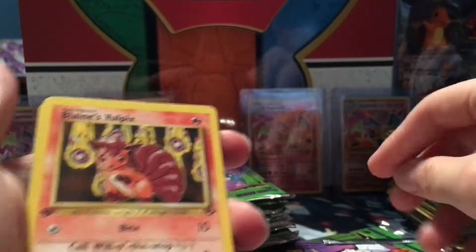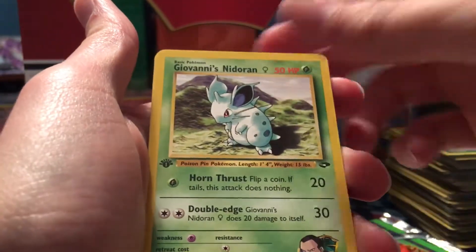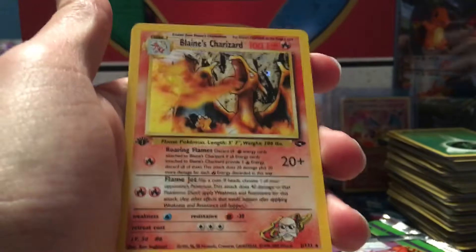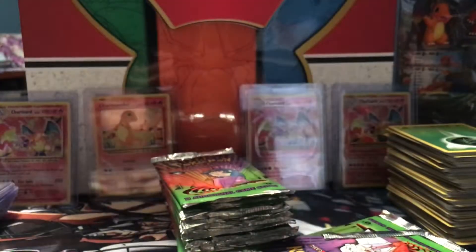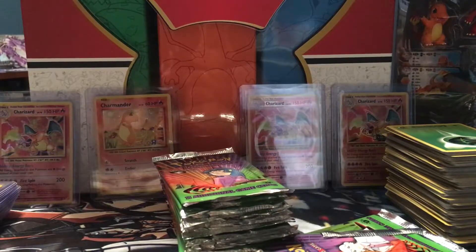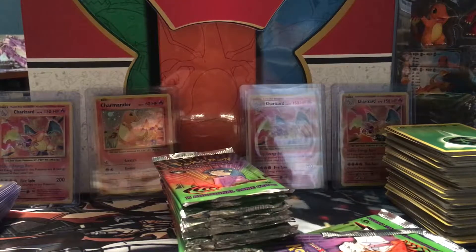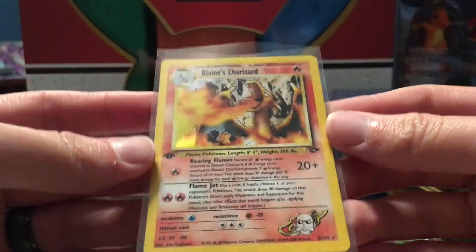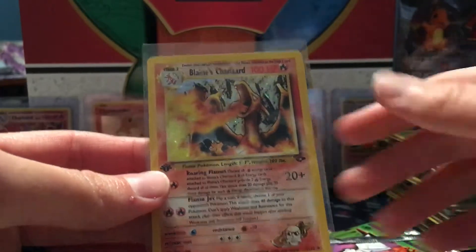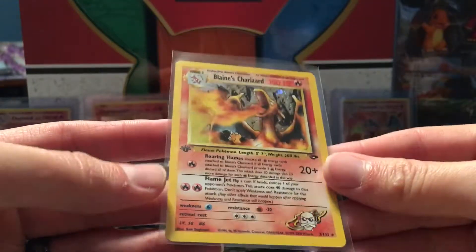Got a Vulpix, Ghastly, Staryu, Diglett, Zubat, Mewtwo - and oh my god, yes, it works! Oh man, this is awesome - got a Blaine's Charizard! And yeah, that looks just about the same as all the others. Wow. There it is.